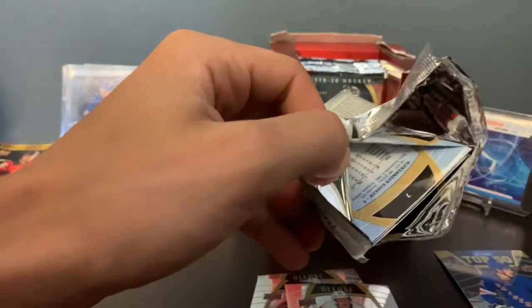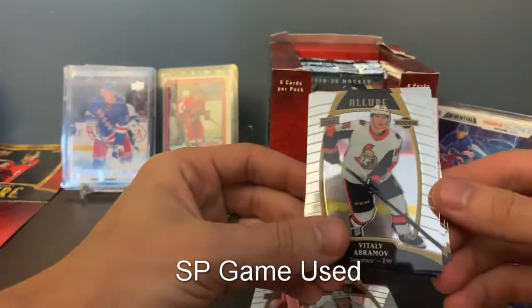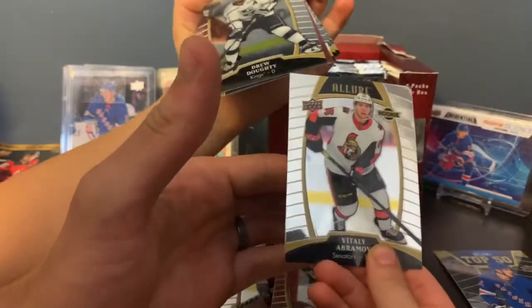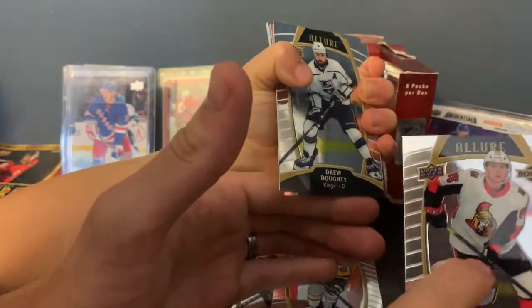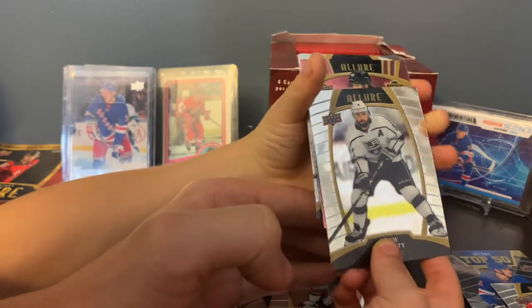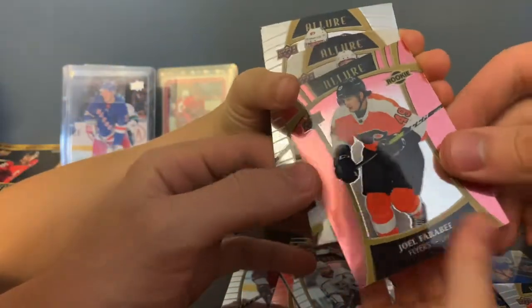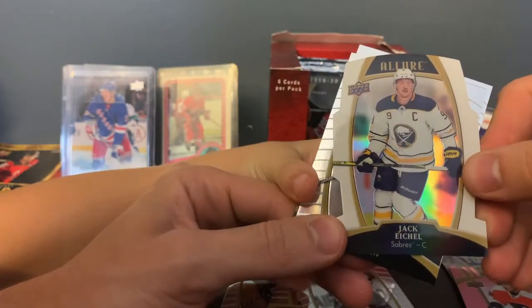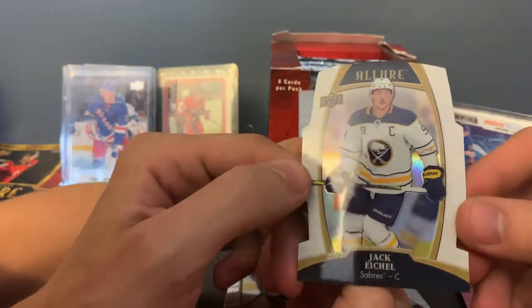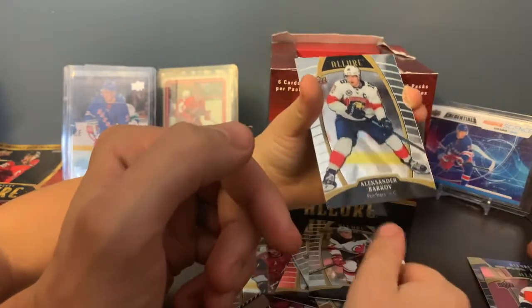We're also buying some Trilogy — we have a Trilogy coming in tomorrow, and something else I forget. Pack 2: Vitaly Abramoff again, regular base, and there's a piece of his jersey — it's red, must be part of his jersey. And then a Joel Faraby. Do you know who that is, Ryan? Buffalo Sabres captain — Jack Eichel. This is a white rainbow Jack Eichel, pretty cool, a little die cut. And then Nikita Gusev rookie and Alexander Barkoff.